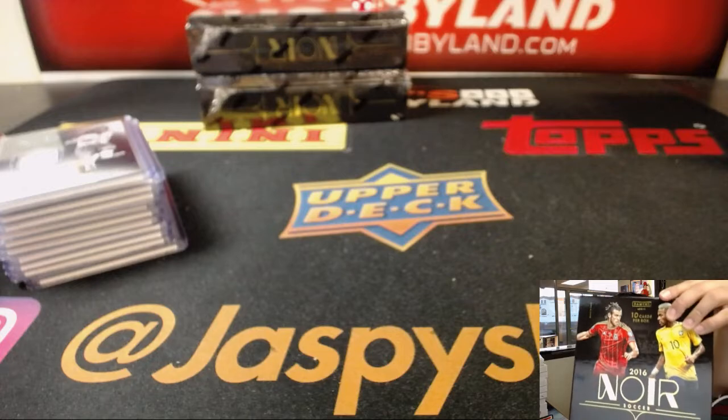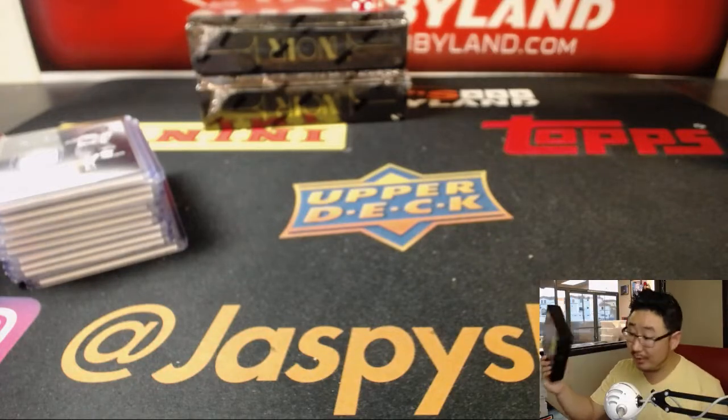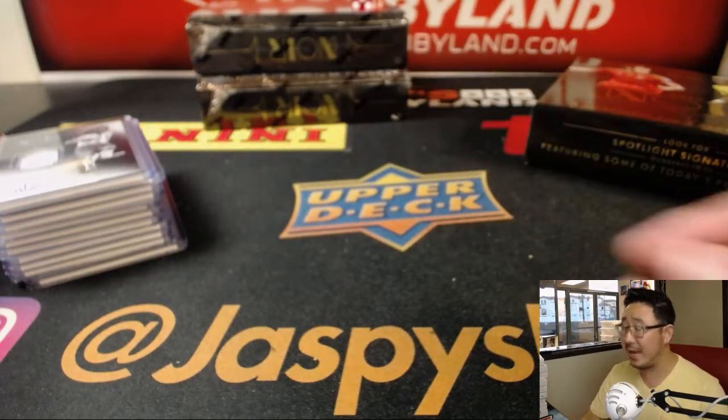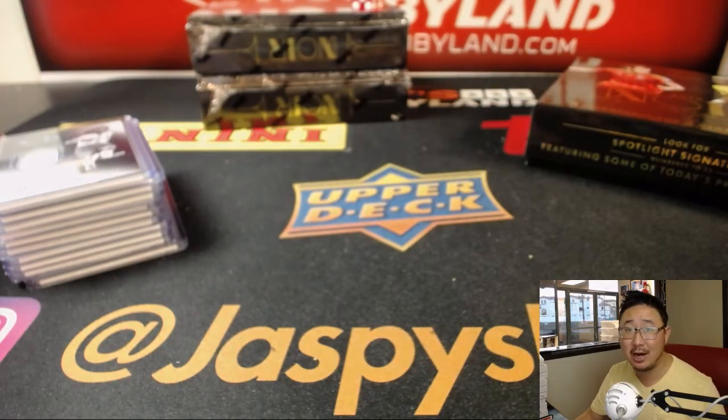Forza Azzurri. And there you go, folks — that was a nice break of 2016 Noir Soccer. This is really good, very underrated stuff. We only have two boxes left — we can definitely run it back. Check it out on jazzbreakhobbyland.com and we will see you next time. Bye-bye.